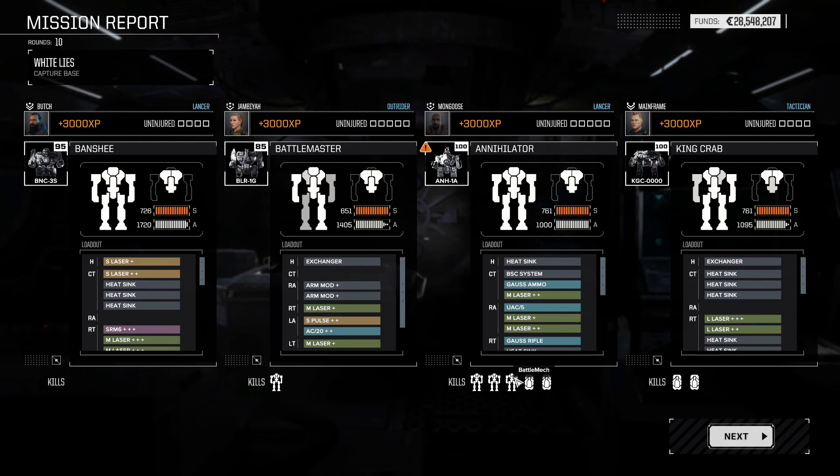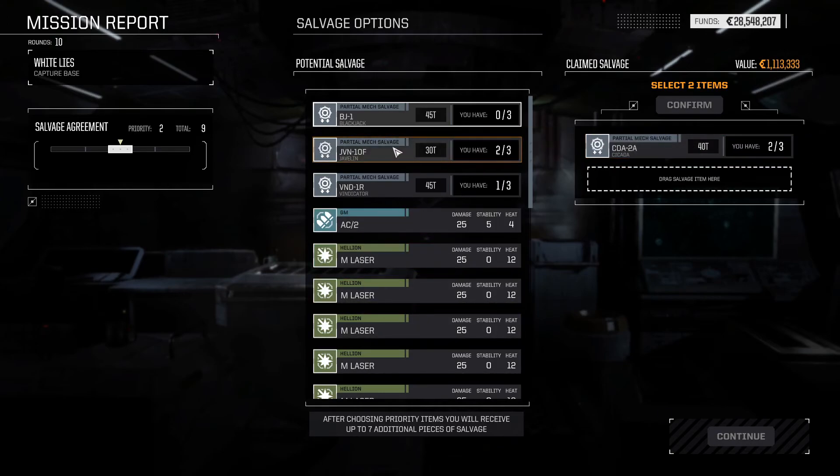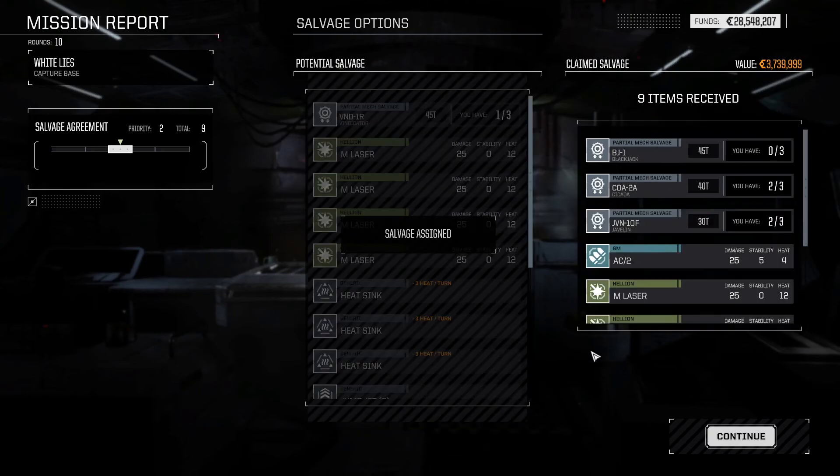You'd be forced to bring additional mechs. Actually, I would be in favor of that — that would be a quality change, I think. It'd be way more difficult, to be sure, but it'd be pretty fun. You'd have to keep in mind your ammo levels. Right now we'd want to swap out for the Bullshark because it's got Gauss ammo and the Annihilator does not. That'd be pretty cool.